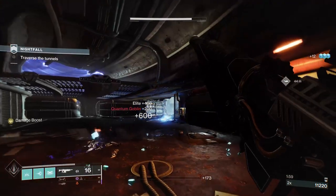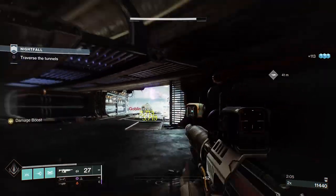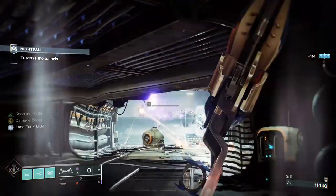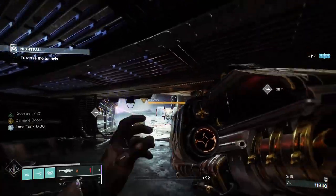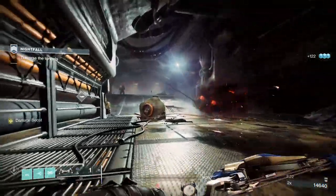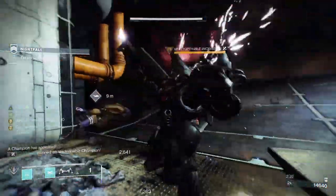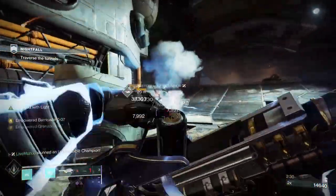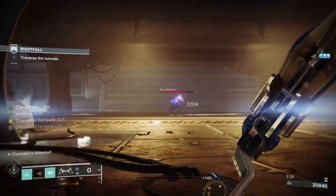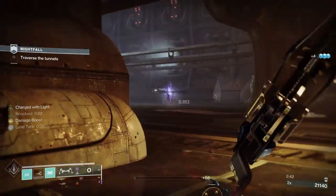If you've got Global Reach on it will produce Warmind Cells, but I didn't feel like I needed them. This is my first Unstoppable. I'm just going to wait for the Hydra to turn around, then charge up my shoulder charge and hold it. You'll see I get two Charges of Light — that's because I've got Stacks on Stacks. Stacks on Stacks gives me two Charges of Light every time I stun a champion, because Counter Charge gives me one and Stacks on Stacks increases that to two.